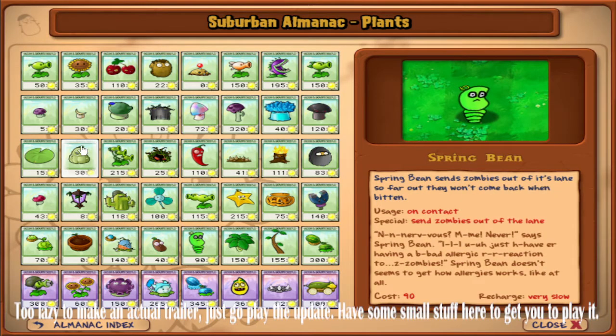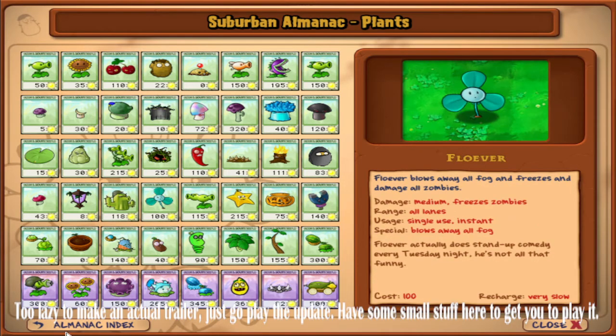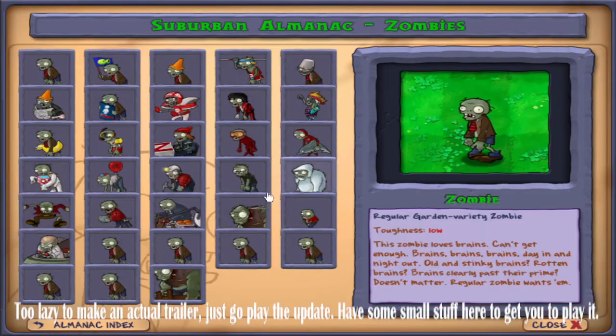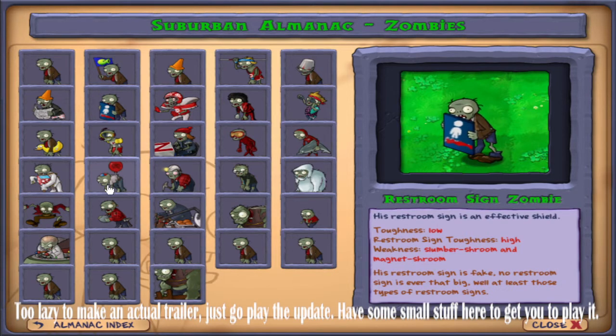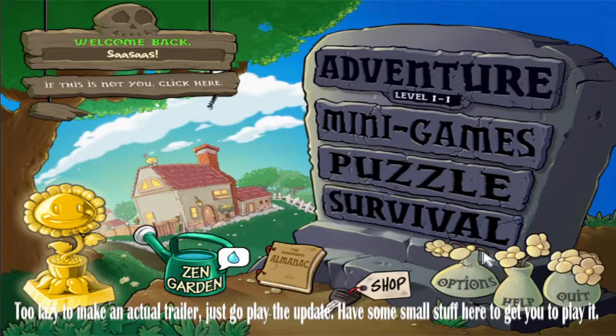I'll start the new day. I already started the new year, but I have to take a look at the new day. I want to try and do something. I want to keep the new day. I want to be happy. I want to try again.